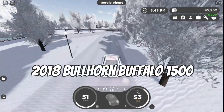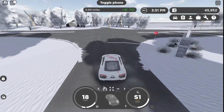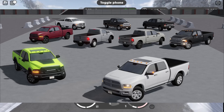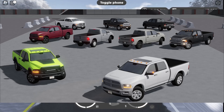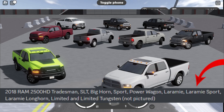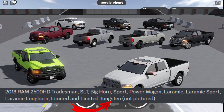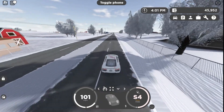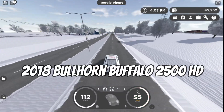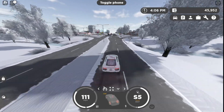Next up we have a 2018 RAM 2500 HD Tradesman with a couple different trims: SLT, Bighorn, Sport, Power Wagon, Laramie, Laramie Sport, Laramie Longhorn, Limited, and Limited Tungsten. Also modeled by Doggo on Circle 21. The fictional name is 2018 Bullhorn Buffalo 2500 HD.